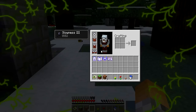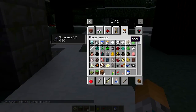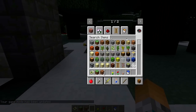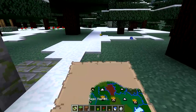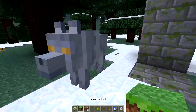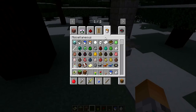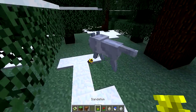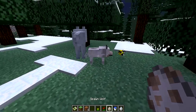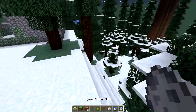Antes de mostrar o boss, eu tenho que mostrar pra vocês um novo mob que foi adicionado: o Lobo de Inverno — Spawn Winter Wolf. Esse daqui é o lobo que você vai encontrar nos Biomas de Neve. É um lobo um pouquinho maior do que o normal. Vamos colocar o lobo normal do lado dele pra comparar — olha a diferença de tamanho! Se eu não me engano, ele tem 30 de vida.